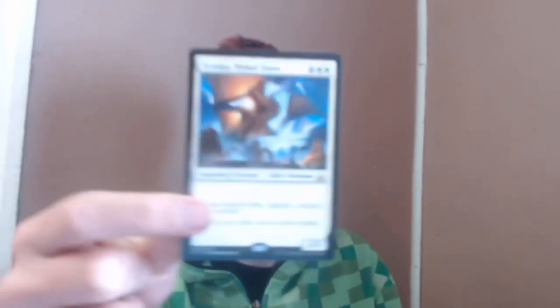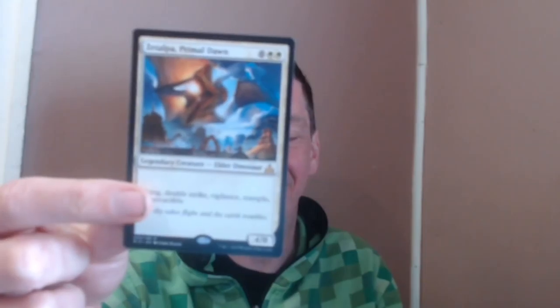We're starting out with a Legendary Creature right away — look at this. One of the options I have is Zacama, Primal Calamity... actually it's Zatalpa, Primal Dawn. Eight mana for a 4/8 with Flying, Double Strike, Vigilance, Trample, Indestructible. That tickles my fun bone right there. Not doing it in any particular order — I've just picked the five most recent sets from Standard, because I felt that was enough without going too far back for anyone who wanted to replicate this concept.